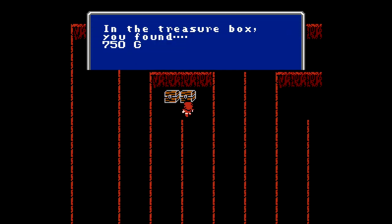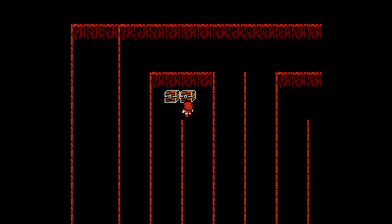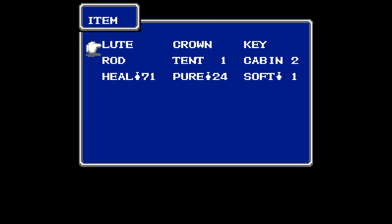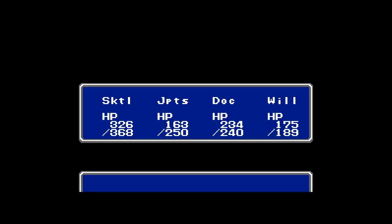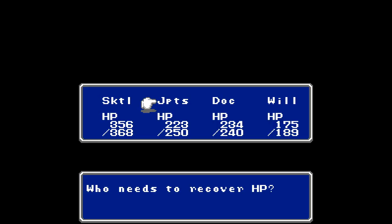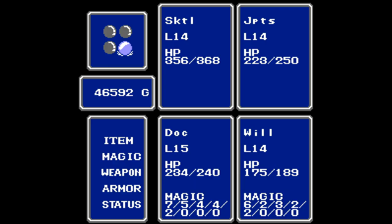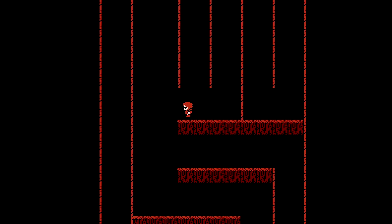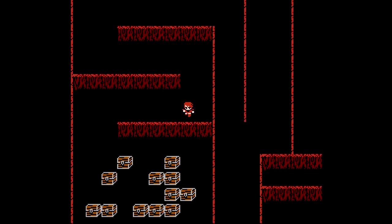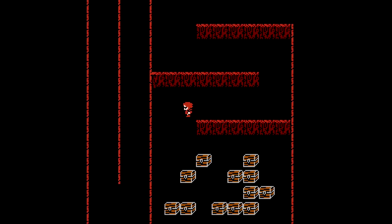What's our reward? 750 gil — thanks a lot. Let's double check our hit point situation. That looks good, and now we can continue south and raid the giant treasure room. If that doesn't look exciting, I don't know what does.